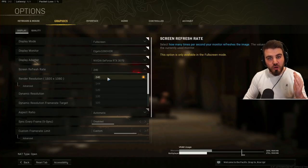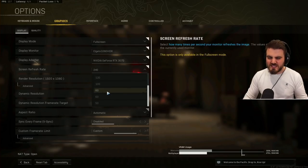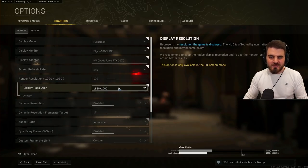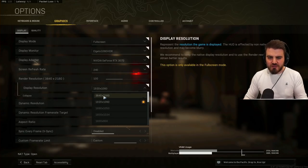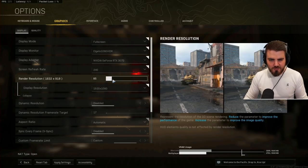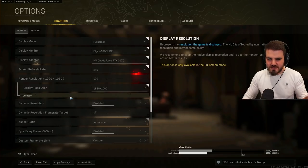Screen refresh rate — set this to whatever the refresh rate of your monitor is. I've got a 240Hz monitor so I set mine to 240. A lot of you will have 144 or 60Hz monitors — just make sure it matches. Render resolution — set this to 100, which is 100%, and in advanced you can set the actual display resolution. If you're really struggling for FPS you can lower this to around 90 or 85, but ideally keep it at 100.